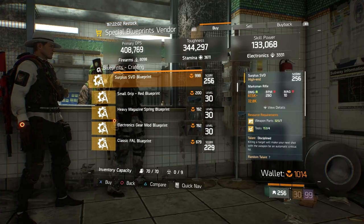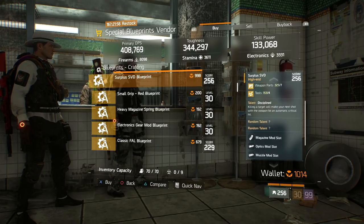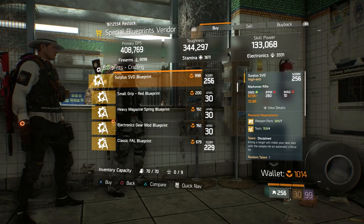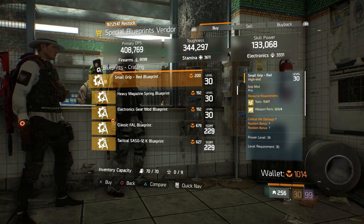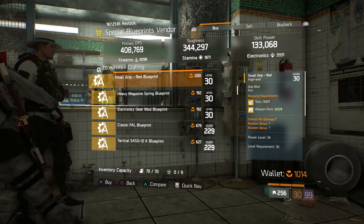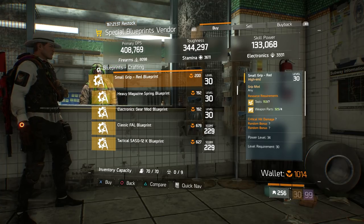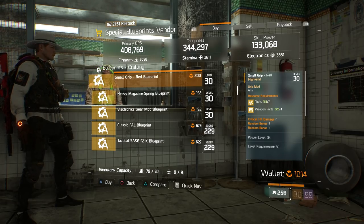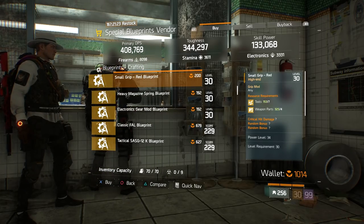I know SVDs are extremely popular right now in terms of the marksman rifle scene, so get this blueprint as well. I don't think we've seen the SVD blueprint yet, so get it as well. This blueprint vendor is really stacked right now. The Small Grip Red — this is the attachment that you want to use for any gun that can fit it, pretty much any gun except pistols. It has a main stat of critical hit damage, and the random bonuses can be things like stability, reload speed, and all that stuff. So definitely pick this up — this will be what you want for underbarrels.